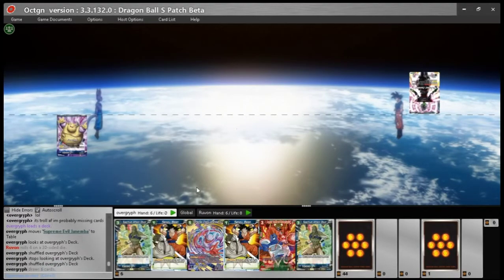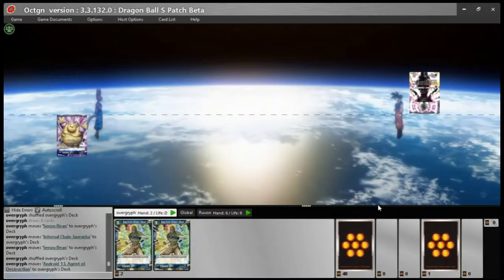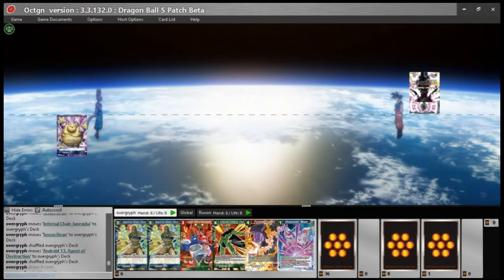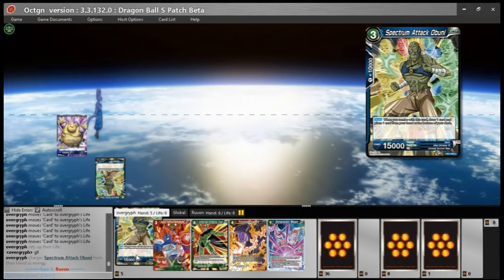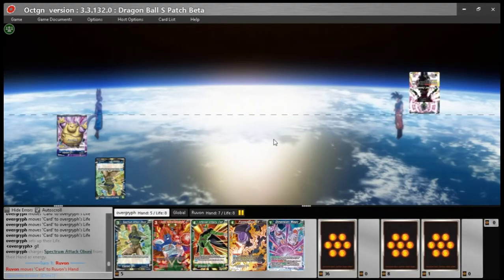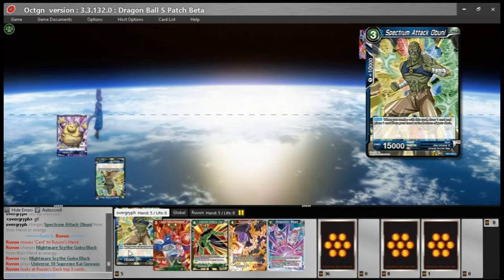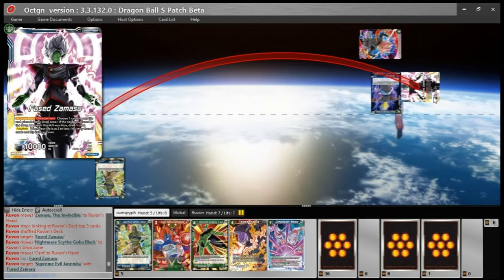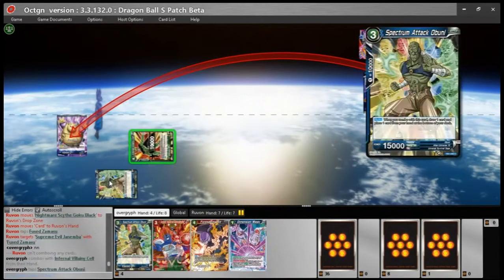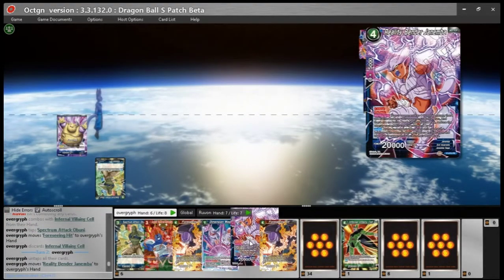The next deck is my Janemba brew I just came up with, and he's playing his Fused Zamasu deck — probably Joyous Strike and a bunch of six and five drop dudes. We're both trying to get to turn five and six to pop off — that's my meta game right now. I like playing turn five and six plays whenever possible, and when I lose before those turns I get pretty triggered.